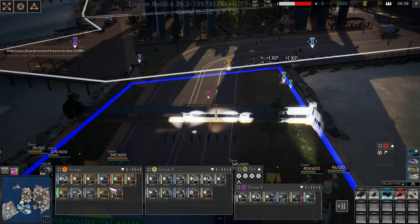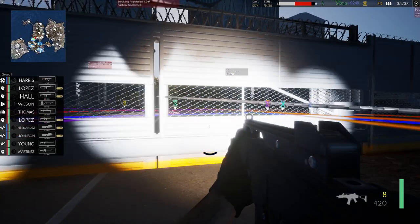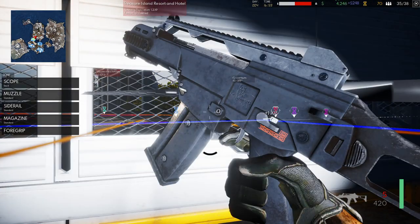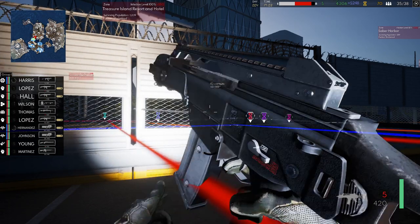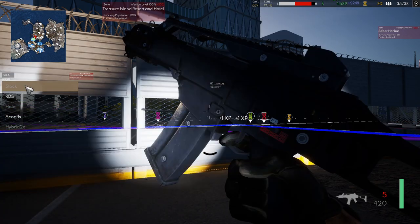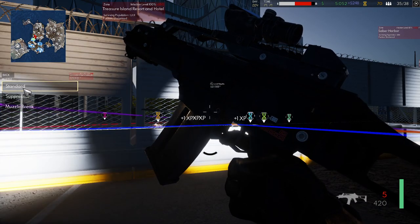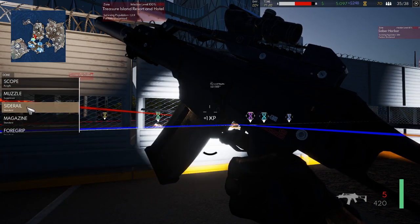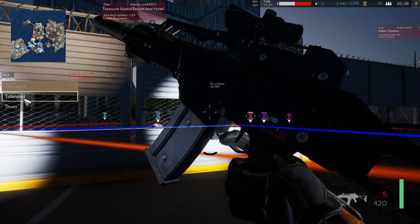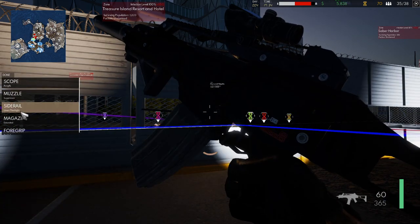Look at all these people. Let's jump into first person for a bit and see what it looks like. Can we see anything? We can. Let's go — scope: car. Back. Muzzle: suppressor. Back. Side rail: laser flashlight. Magazine: extended. Foregrip: angled. Back. Done.